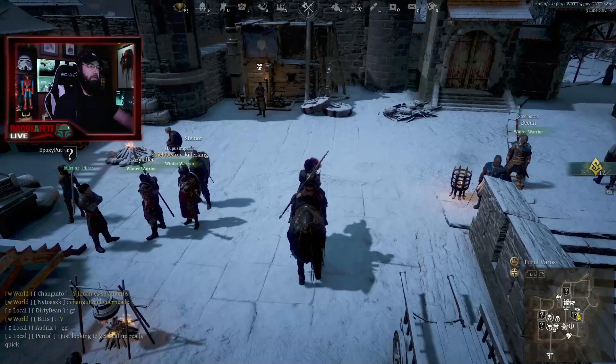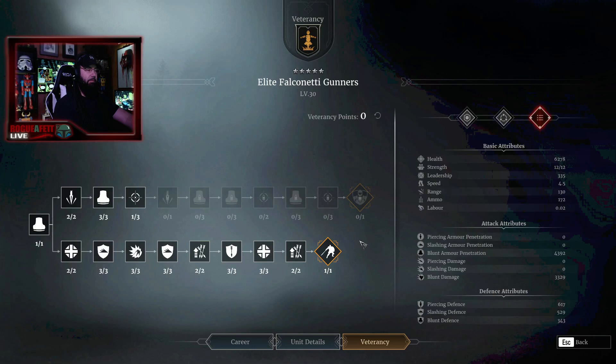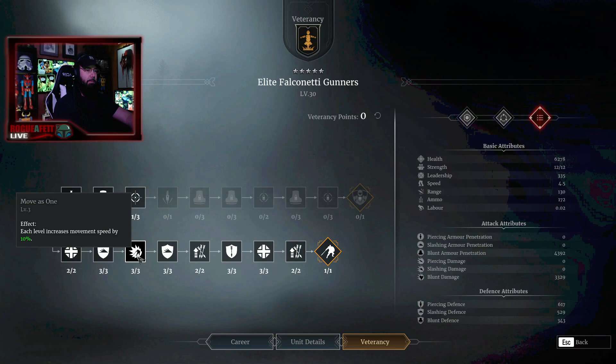Let's check out their veterancy line. I actually went full bottom line on these guys. I know by looking at the two lines the top line looks more appealing, but trust me — take the bottom line. If you take the top line, these guys crawl. They are so slow. By the time you get them to where you want them to be, the battle's either over or half of them are dead. This section right here — movement speed by 10%, you get that three times.